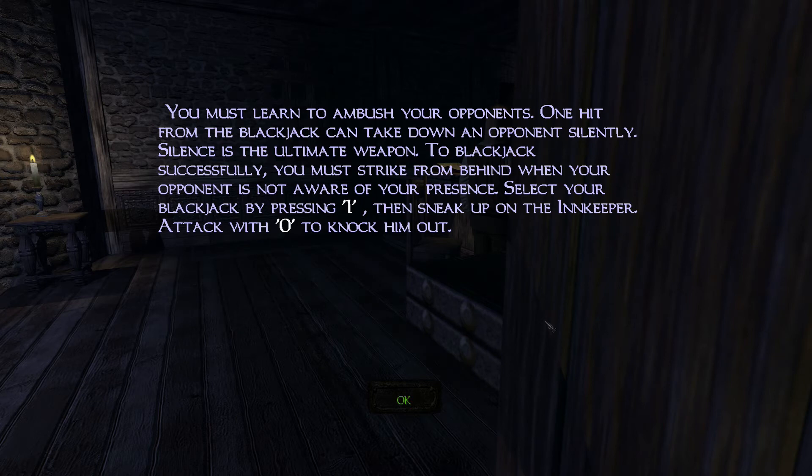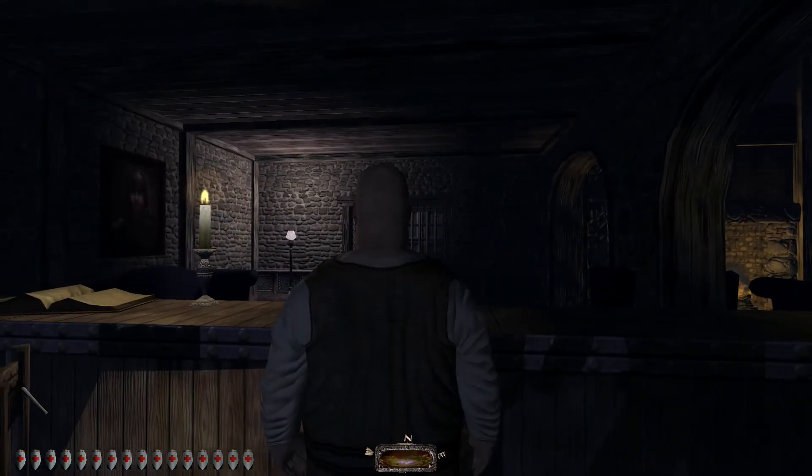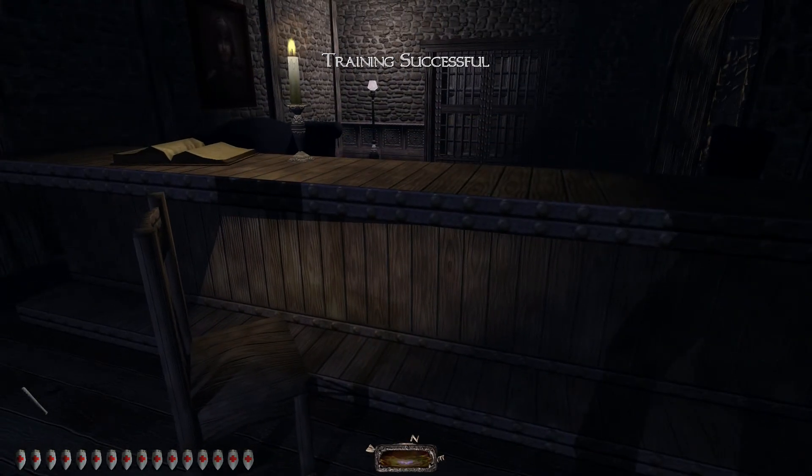The game instructs: 'You must learn to ambush your opponents. One hit from the blackjack and you take down an opponent silently — silence is the ultimate weapon. To blackjack successfully you must strike from behind when your opponent is not aware of your presence. Select your blackjack and sneak up on the innkeeper and knock him out.' Got him. 'If you leave bodies around they might get noticed — pick up the body, find a clear area, and drop it. Pick up the innkeeper and hide his body in the ladder room.'